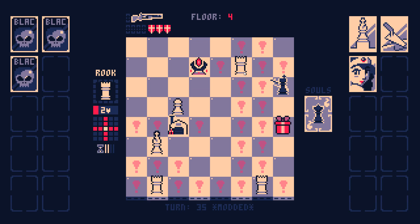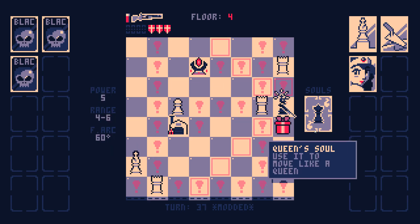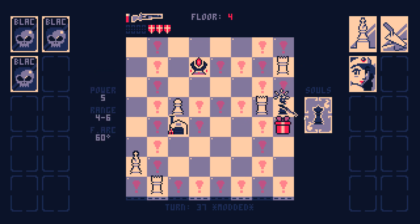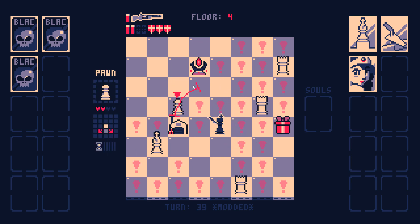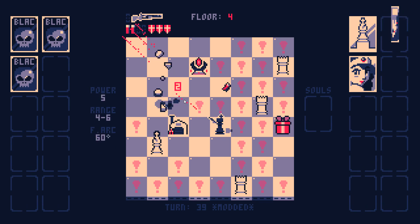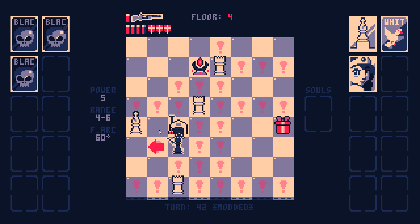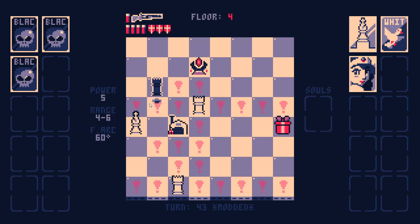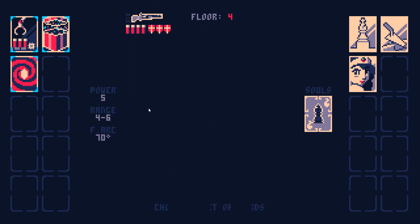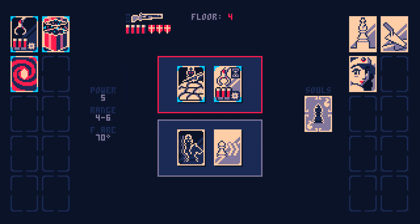I wasn't sure how I was going to prevent myself from having to use a soul card there. The good thing is I'm guaranteed to get a soul card by the end of the level. Yeah, I got a Rook Soul — I would rather have a Bishop Soul, because I end the level by killing a Bishop. It makes my Ammo Factory worse.